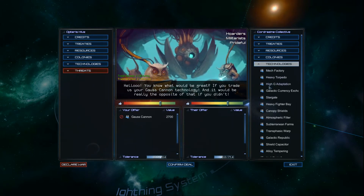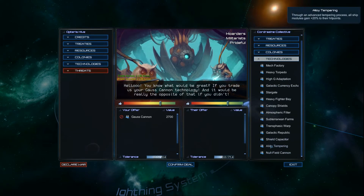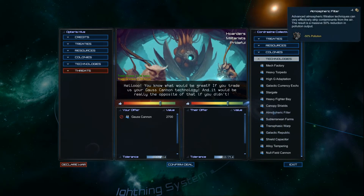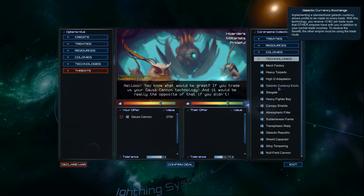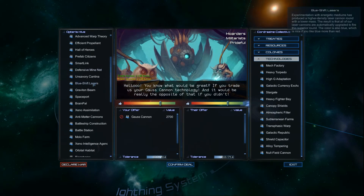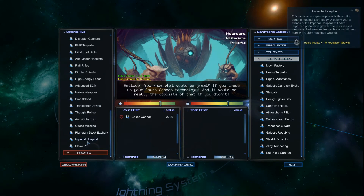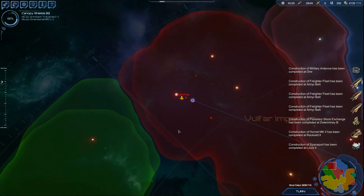Gauss cannons — I'm curious, do they even use gauss cannons? Oh god. Alloy tempering gives a free 28% HP and they have the null cannons, so they've got a lot of tech. I should start getting catch up at some point soon, because I still have a crap ton of tech that I do not have — mainly because of the Assimilator trait I ended up researching. So I'm much more flexible at least — I just gotta figure out what their playstyle is.